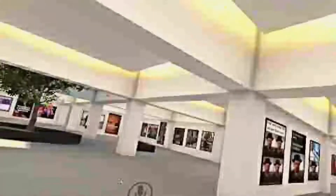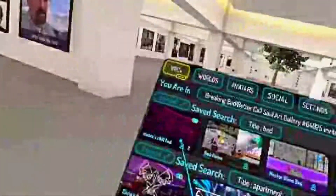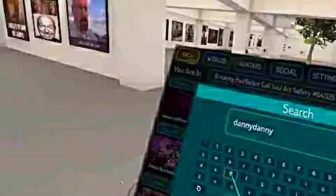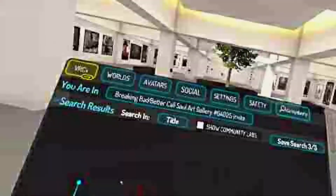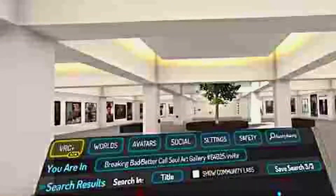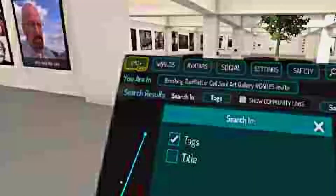The world that you choose doesn't really matter, but this is my current home world. What you want to do is open up the world searching menu and type in Danny three times, then hit OK. Now, this isn't obviously going to give you any results, but this is the first step. You need to make sure that you hit Search in Title, then go to Tags instead and hit Confirm. Now why that works, I'm not really quite sure, but once you do that, that's all you need to do there.